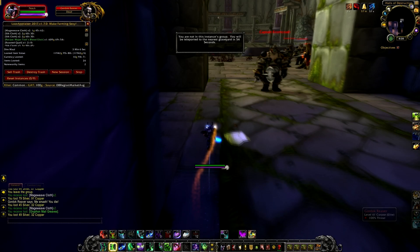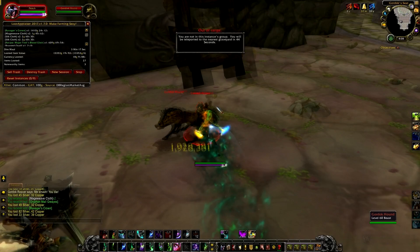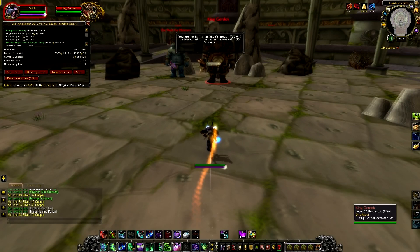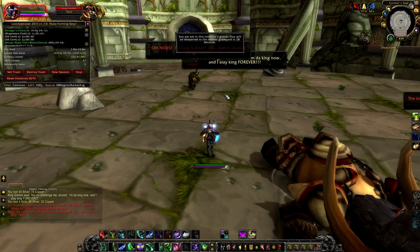Now just run straight and skip the boss. Kill everything in this room, and kill everything in this room. Now just kill the last boss, and wait for Mizzle the Crafty to run over so you can talk to him and have him spawn the tribute chest.